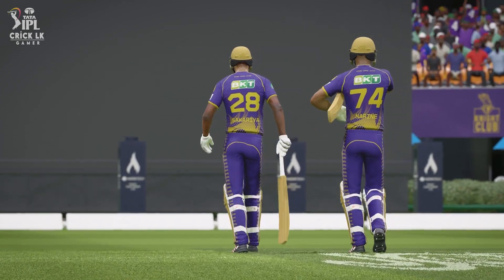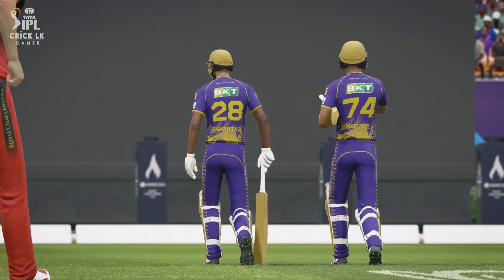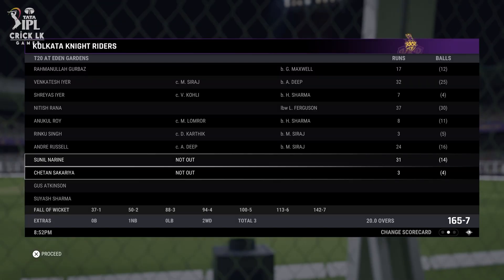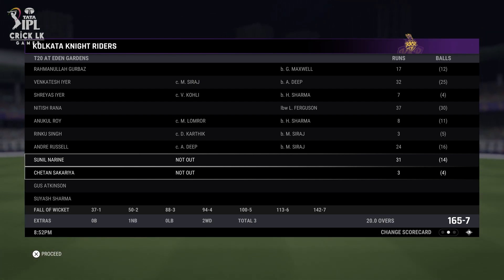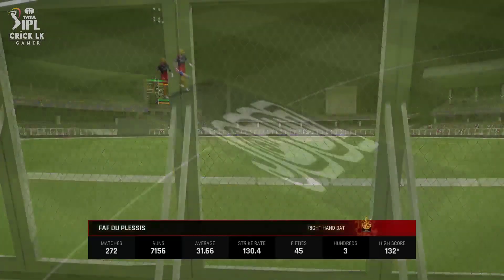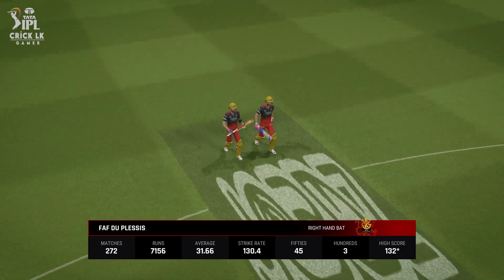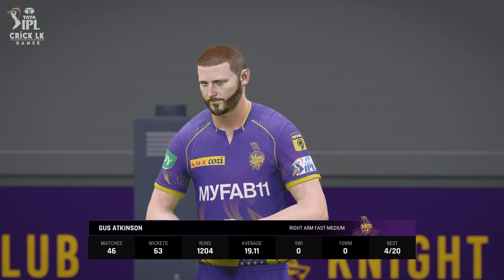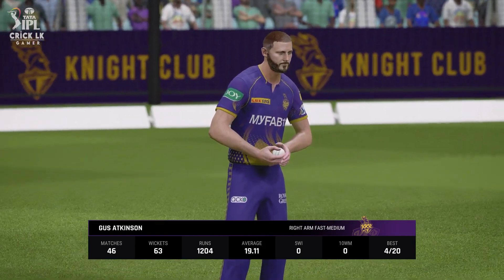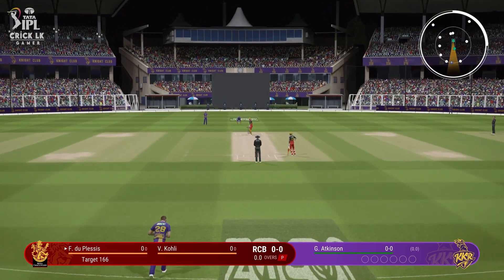The bowlers have leaked way too many easy runs in that innings. It's a big total to chase down — they're going to need some good batting partnerships. The openers are coming out. It's a very gettable total — they just need to get off to a good start and not give anything silly away. It's the silly stuff that could give the bowlers a sniff in this match. Here we go, coming in for the first ball.